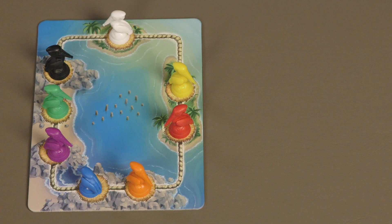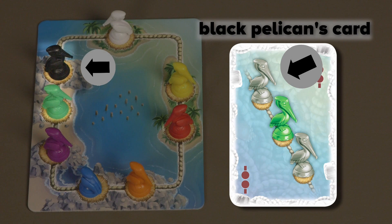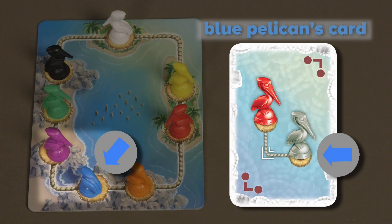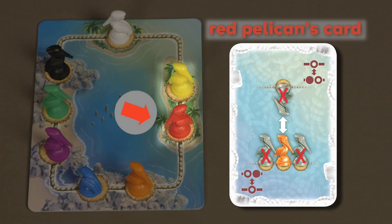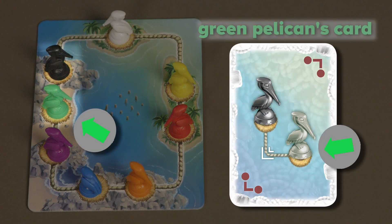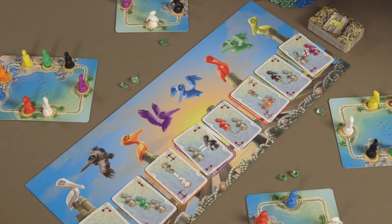Here is an example of the Evaluation phase. The black pelican requested to be by the green one, so that request is fulfilled. The orange pelican wanted to be across the board from the white one. The blue pelican wanted to share a corner with the red one — he didn't, so the player must take a green penalty stone. The red pelican didn't want to be beside or across from the orange pelican, and since he was placed that way, he got his way. The green pelican wanted to share a corner with the black pelican, but since they're sitting side by side, the request was not fulfilled and the player must take a penalty stone.